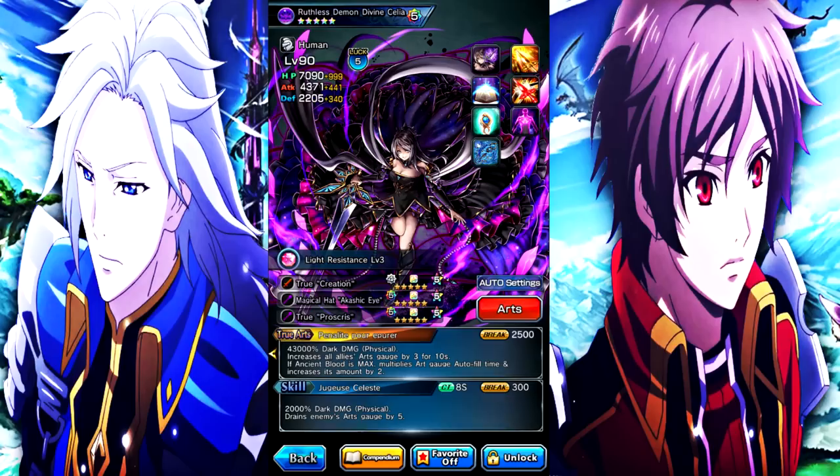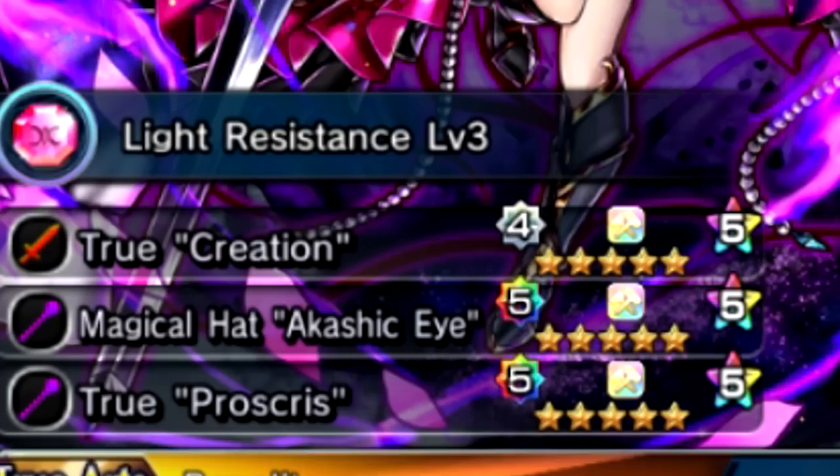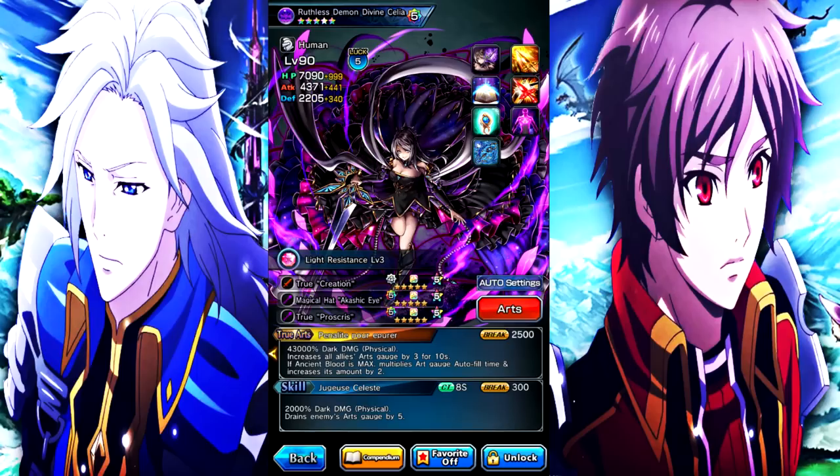The reason for that is because Dark Cilia is a unit that thrives off of better equips. For example, I'm missing one true weapon to have the most optimal setup. One of the most meta equip loadouts you can run on Dark Cilia is her true weapon, Deorg's true weapon, and Deus' true weapon.